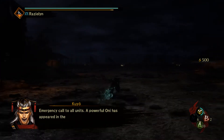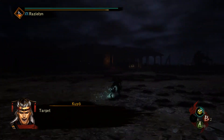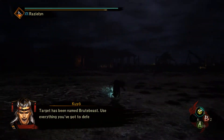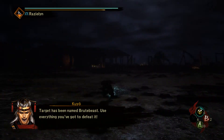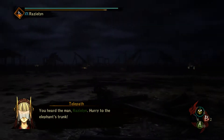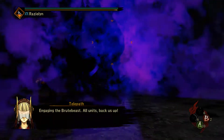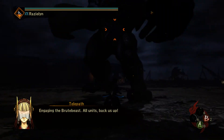Emergency call to all units — a Paphoni has appeared in the vicinity of Elephant's Trunk. I believe that is the name of this base. Target has been named Brute Beast. Use everything you've got to defeat it. Easy enough. Engaging the Brute Beast.